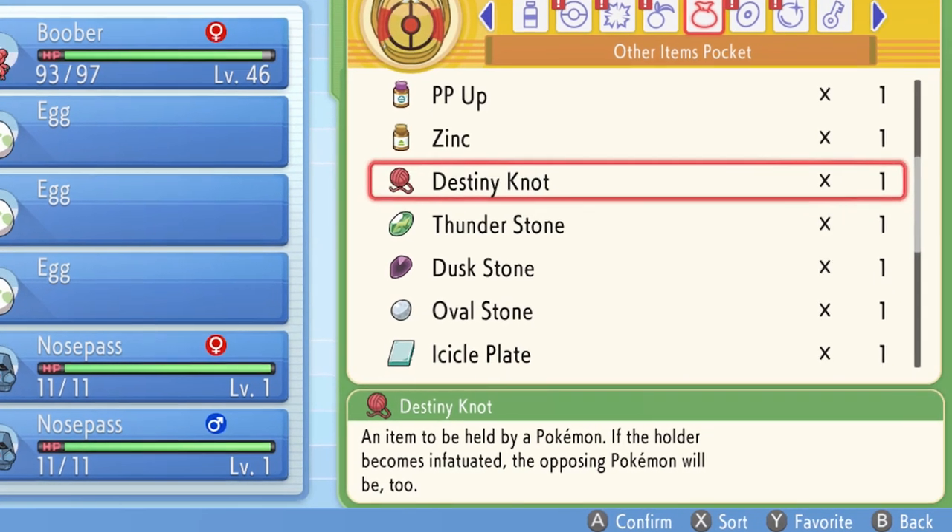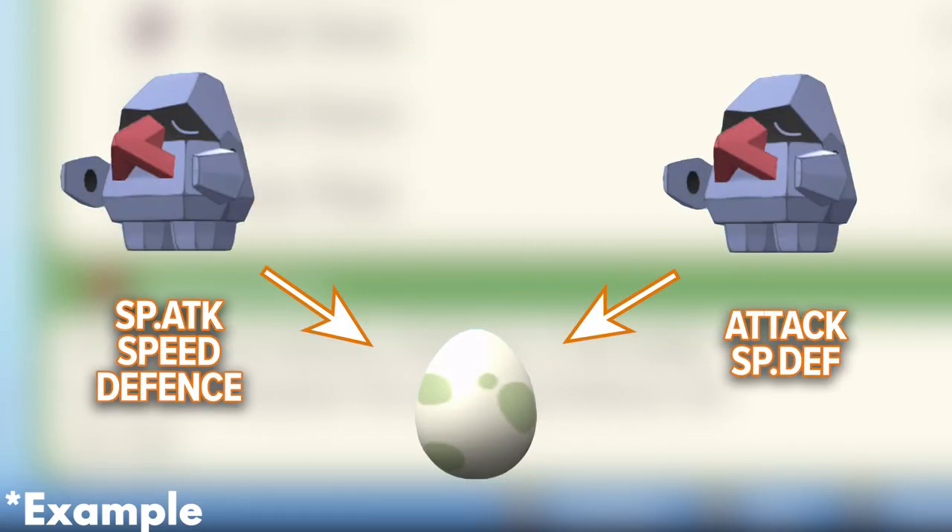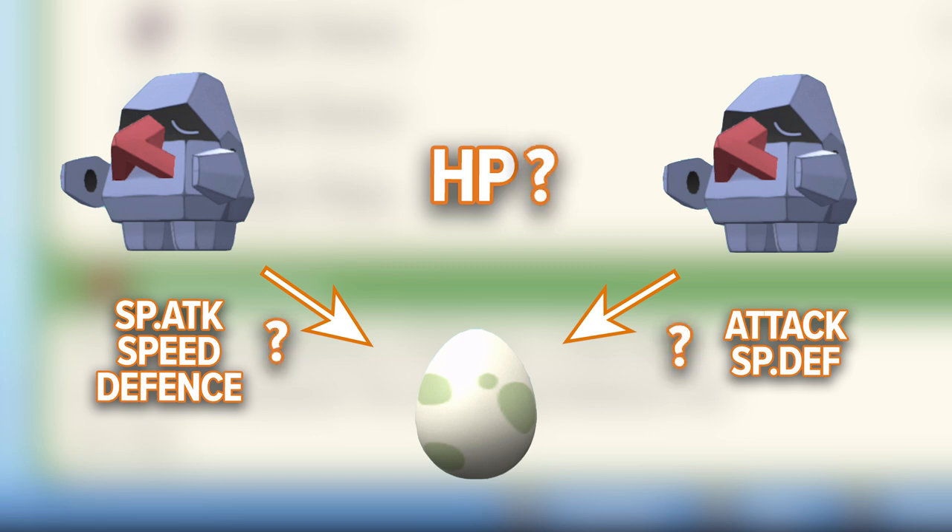First, you're going to need the Destiny Knot. This item is going to come in handy when breeding as it makes the baby Pokemon take on 5 IVs from either parent, with the last IV being completely random. Which parent the IVs come from is also random, but we'll get to this later.